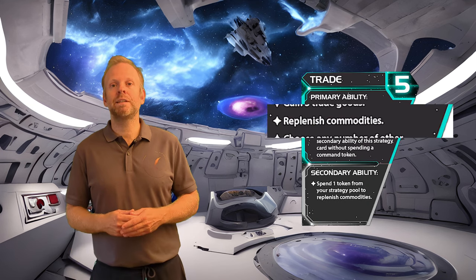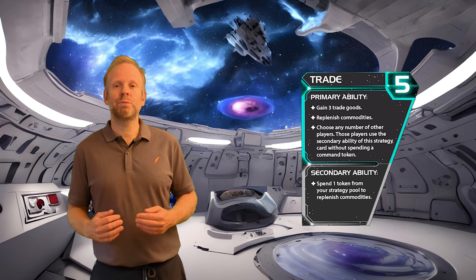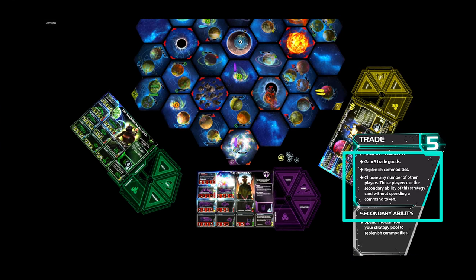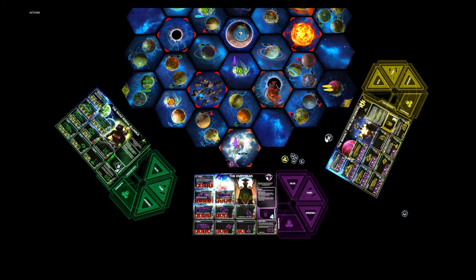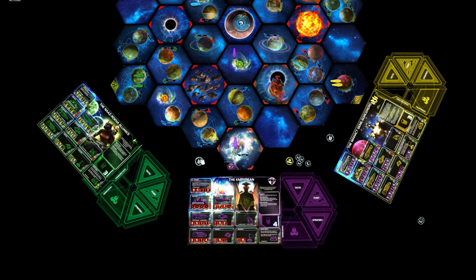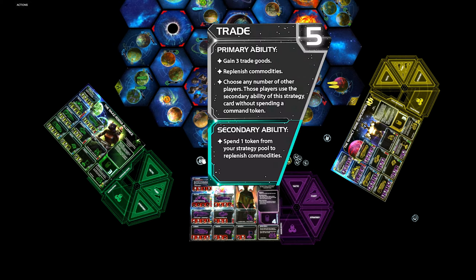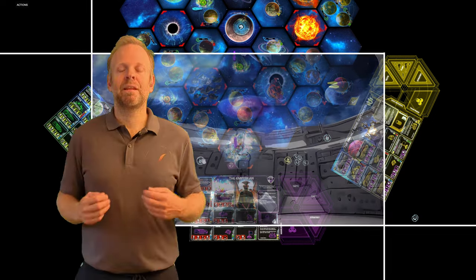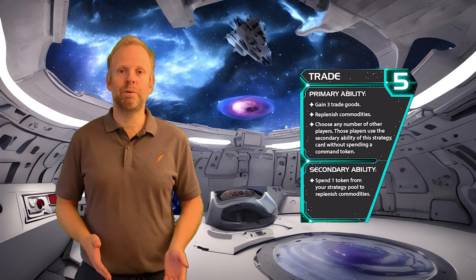The second part of the primary ability is to replenish your own commodities, but remember they are of no value to you. So this is where the third part comes into play: you also get to choose any other player and replenish their commodities. Before you do this, you should ask if anybody wants to trade with you, unless some other player is falling behind or struggling with a strong neighbor — you have no reason to replenish players you're not going to trade with. Those players can use the secondary ability, which is to replenish themselves by spending a command token from their strategy pool. It's not often, at least in my experience, that other players decide to pay a command token to replenish themselves.